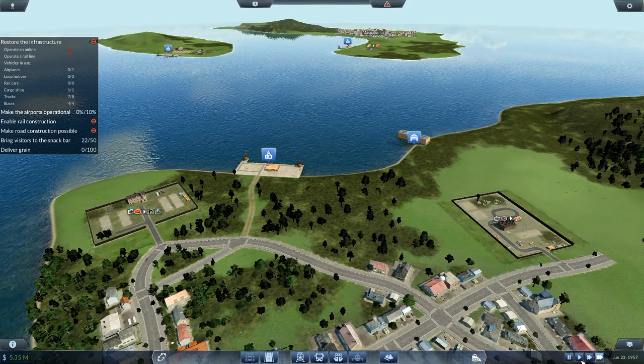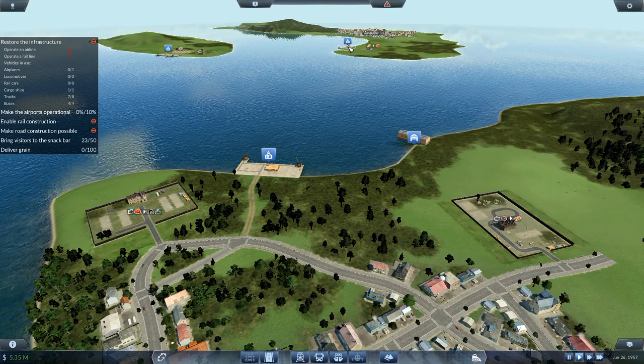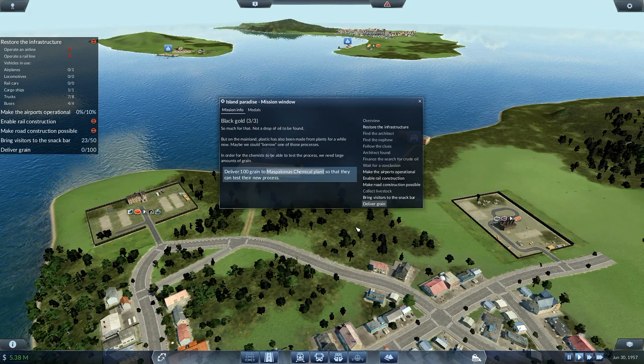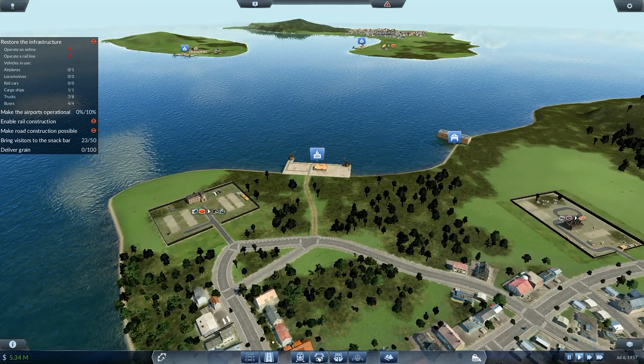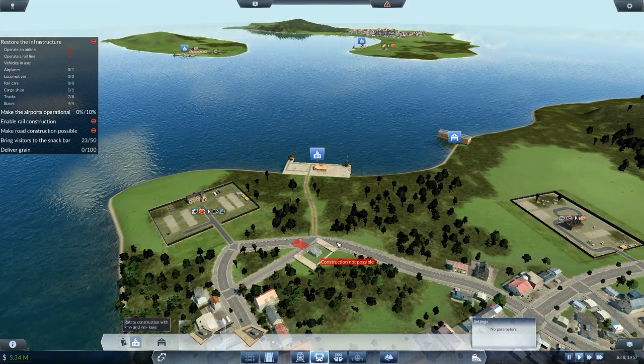I'm making use of things over this side. I need to get grain going across there but I don't think I can get more ships. Road construction — deliver grain, no oil. Large amounts of grain. I'm going to start getting grain delivered up over here somewhere, so there's got to be another route formed.